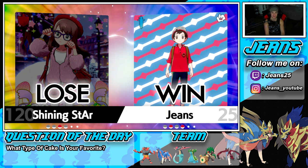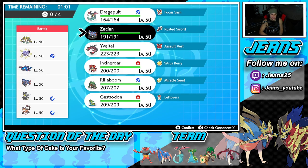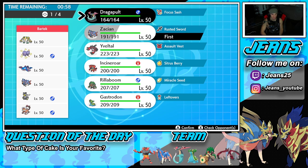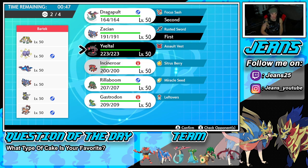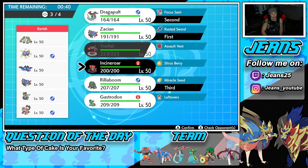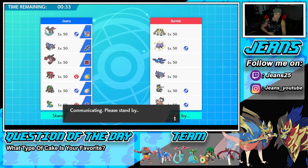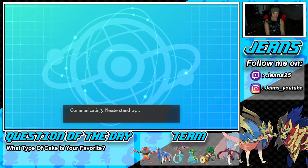Battle 2 might be a struggle — we're up against a Slow Start Regigigas team, which is always scary. He also has Weezing for Neutralizing Gas, the Kyogre-Zacian combo, and Urshifu and Landorus in the back. I decide to lead Zacian — it's super strong — alongside Dragapult for Will-O-Wisp burn support. I bring Rillaboom to counter Kyogre and Yveltal for Foul Play and Sucker Punch.